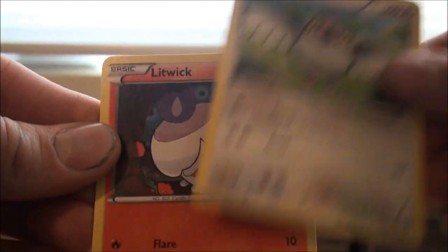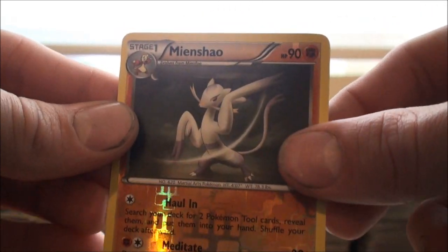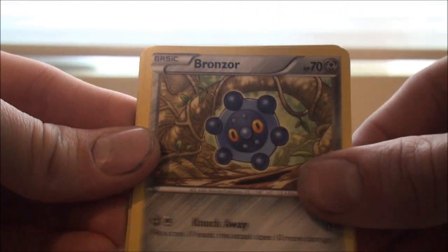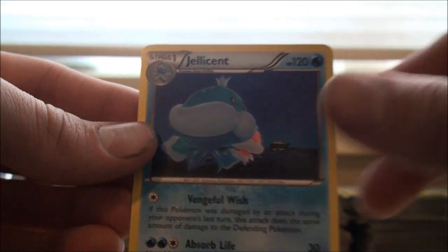We got a Bronzor, Foongus, Seedot, Litwick, Pikachu, Prism Energy, Basculin, Nuzleaf, Reverse Mienshao, and a Krookodile holographic. Classic — I have three of those now as well, so message me if you want that. Maybe do some giveaways on my extra cards in the future. Next pack: Sneasel, Pikachu, Growlithe, Bronzor, Ferroseed, EXP Share, Luxio, Jigglypuff, Reverse Zekrom — don't have that one — and a Jellicent. I'll put that Zekrom aside for one of my friends. It's just a reprint, but you've got to fill cards in this series somehow — reprinting is the best result.